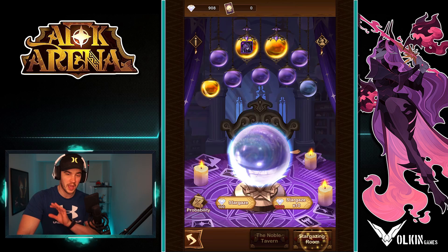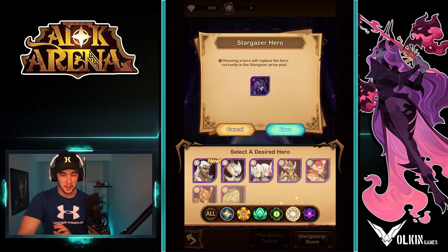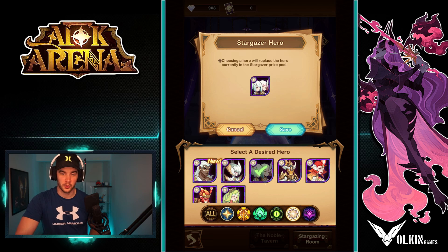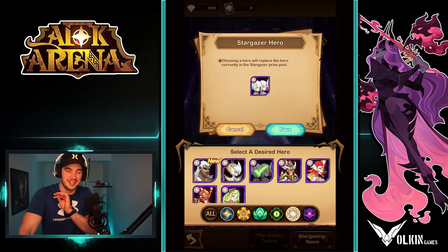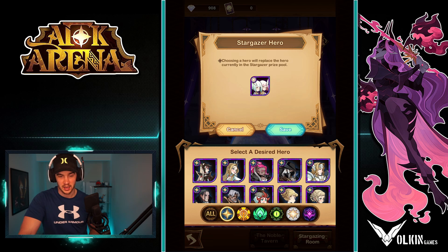On the topic of summoning, we have the Stargazer room. Now in the Stargazer, you can select a hero. For me, the top two heroes that you want to stargaze for are Taylene and also the twins. They're just absolutely fantastic heroes, good all throughout the whole game and will really help you. They're celestial and hypogenes, which means they're harder to get. Something you never want to do in my opinion is summon a hero from one of the normal factions from Stargazer — just completely not worth it.